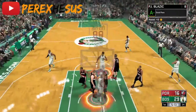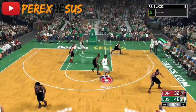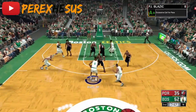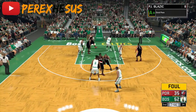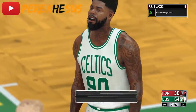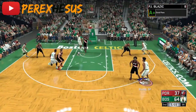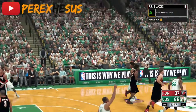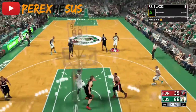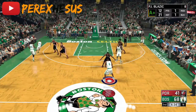We're going to be going over Lob City Passer, Flashy Passer, Pick and Roll Maestro, Dimer, and other playmaking badges. Another method is just to play the game — don't chuck, just make the right passes. Especially as a rookie, anytime you pass somebody the ball in the painted area, nine times out of ten they're gonna shoot the rock, and they're gonna make it. The computer does all the work for you, all you gotta do is press the square button.